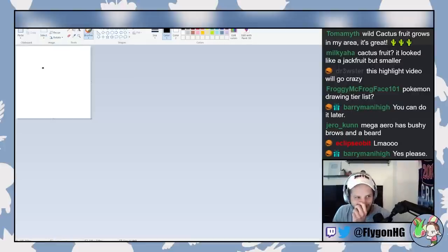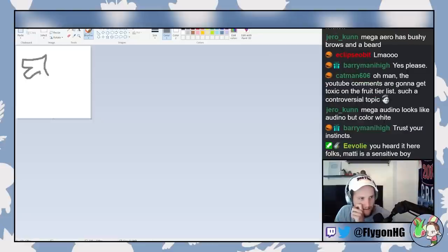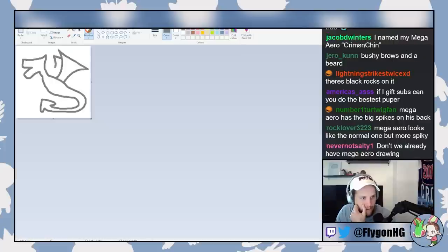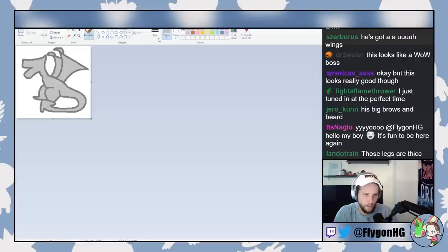Let's start with Mega Aerodactyl. What did I learn from my regular Aerodactyl drawing? I learned I made his face not pointy enough and didn't give him a neck. So now he has a neck - something like this. He's definitely got a pair of wings here, and he's got little claws, big meaty claws, and then legs. All right, so this is Aerodactyl, this is regular Aerodactyl.